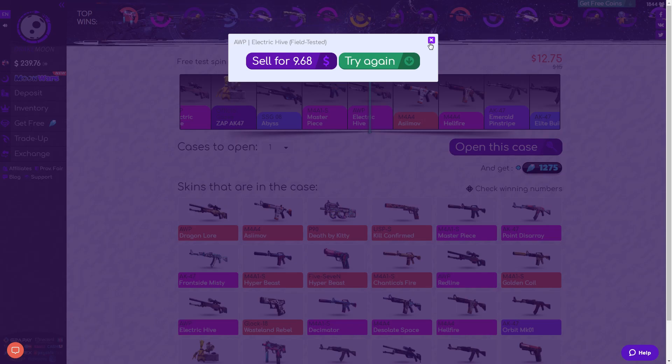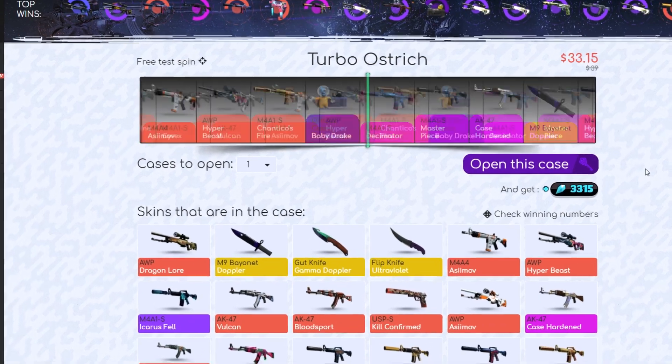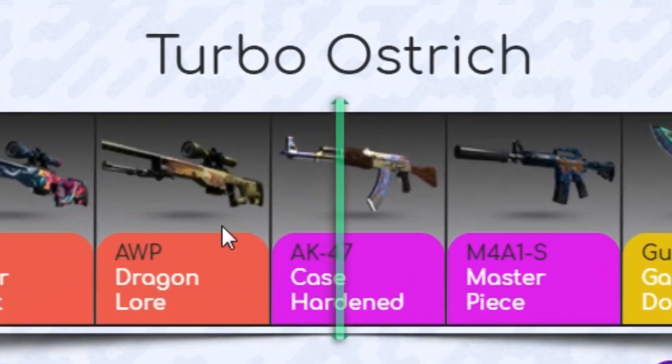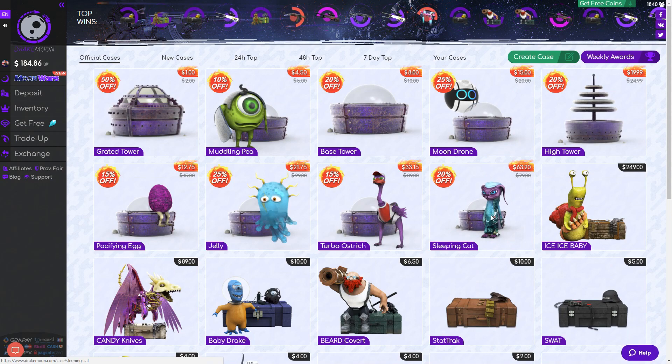Another Dragon Law guys, another Dragon Law, and some sweet knives — $33.15. Show me something decent. So close to that Dragon Law — a Case Hardened. Is it profit? A little bit of a loss, a little bit of a loss.